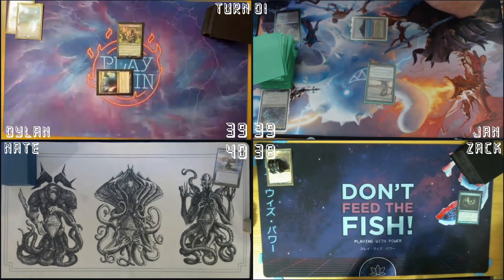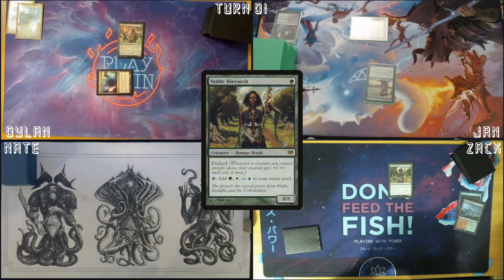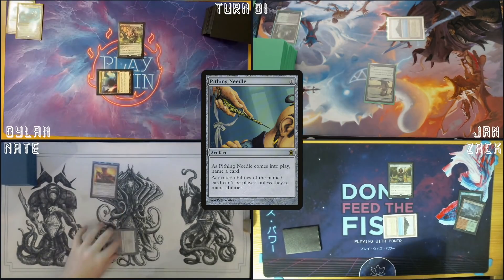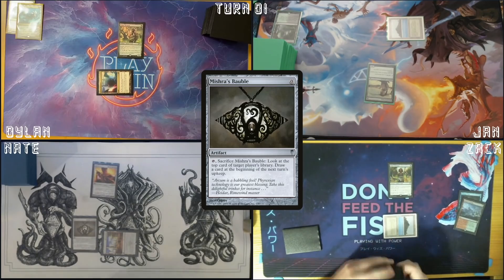Alright, I got it. I'll draw a card. I'm gonna play a Wooded Foothills, crack it for Tropical Island, and then cast Noble Hierarch. I will draw. Inventor's Fair — 1 for Pithing Needle. My name: Thrasios. Play a Mishra's Bauble. Pass the turn.